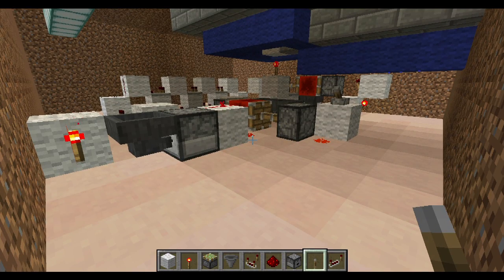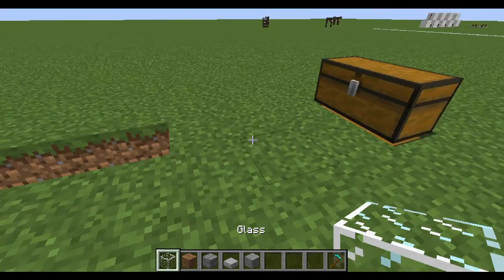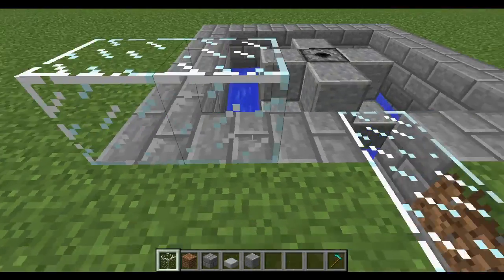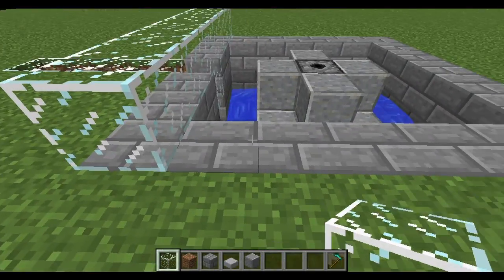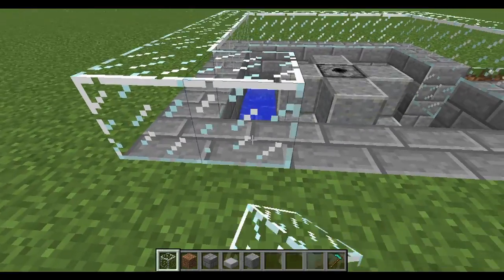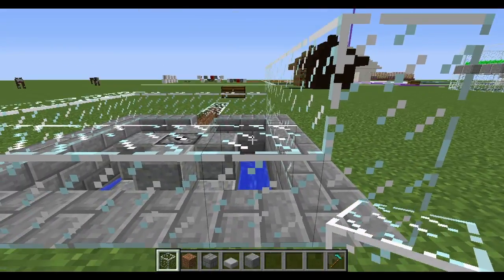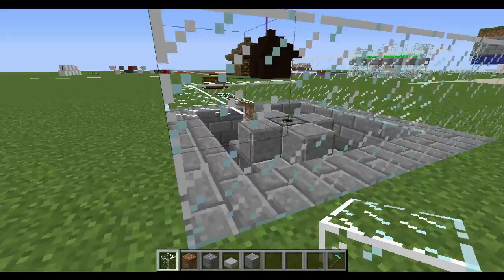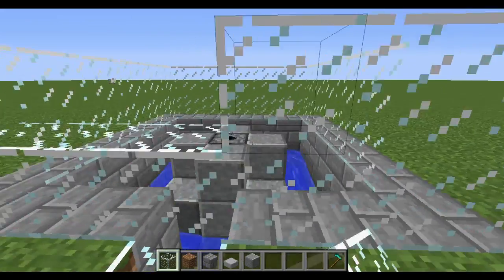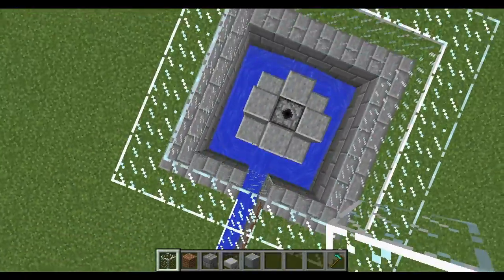Now we're back up on top. The first thing you want to do is protect the villagers, so put glass in right here and surround this entire area. This will prevent mobs from attacking and will prevent baby villagers from accidentally falling out. I'm using glass because I like to see what's going on inside — you can use solid blocks. I would suggest putting some kind of light source inside so nothing spawns in there.